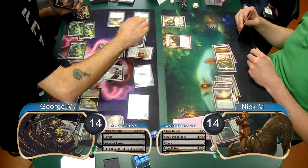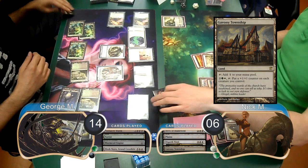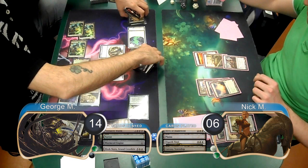George then attacked with his Massacre Worm and his two spirits, so Nick had to block the Worm, taking another 8 and going down to 6. Nick played a Gavony Township on his next turn and then used Elspeth's ultimate to destroy all other permanents except for lands and tokens.